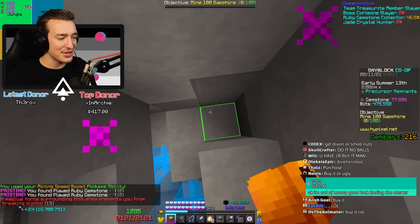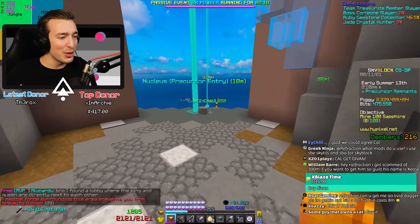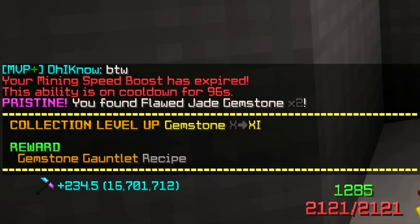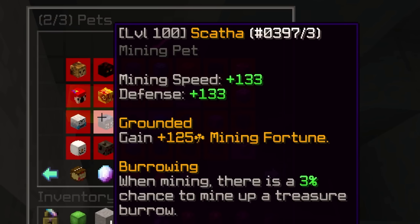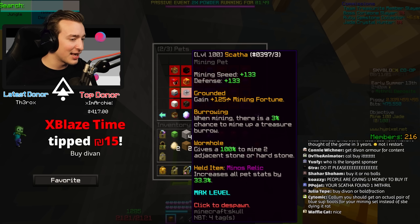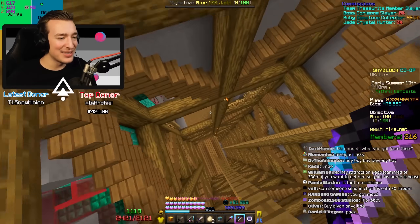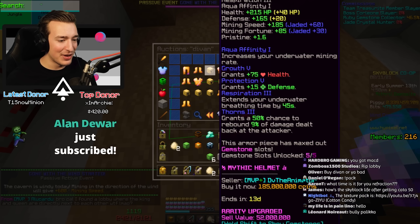I've been digging around, mining gemstones, grinding Heart of the Mountain, vibing - and I'm not really noticing the Scather pet doing anything. This is the first time I've ever used the Scather pet and I don't think it's doing anything. I'm hurt. The only good thing from this pet at the moment is the 125 mining fortune. The mining speed is bugged, burrowing and wormhole are overshadowed by Heart of the Mountain perks. Chat says 'buy Divan's armor or you're bad.' I gotta have something to give me serotonin this stream.